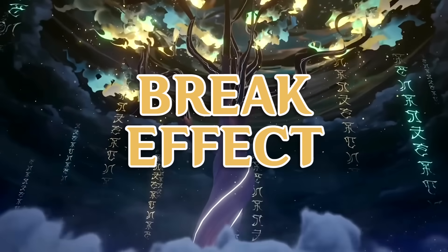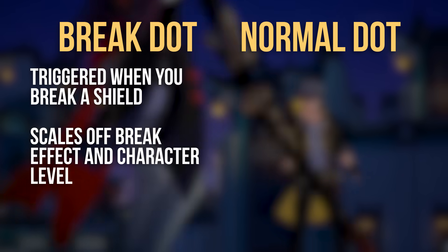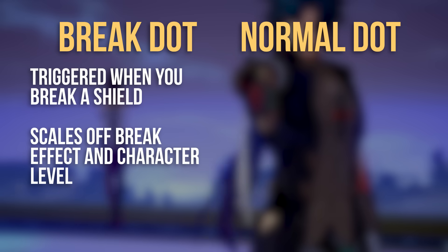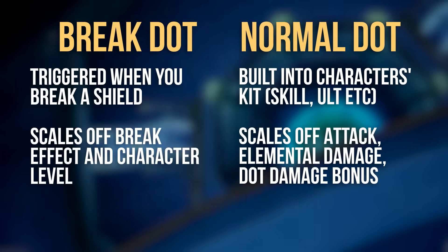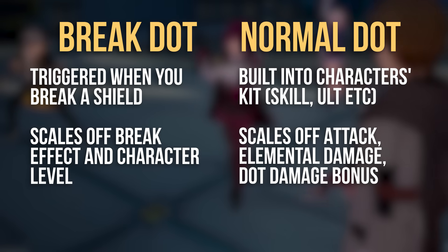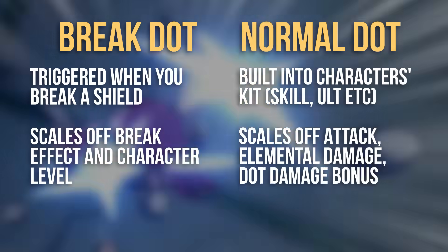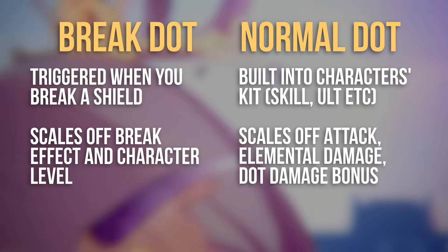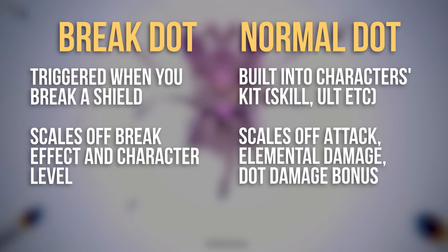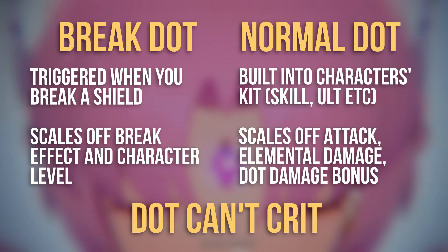Next we'll look at break effect, but for context understand there are two different types of DOT: Break DOT and Normal DOT. Break DOT is triggered when your character breaks an enemy's shield and scales off that character's break effect and character level. Normal DOT is when the DOT is built into the character's kit without the need to break a shield — like in Kafka's ultimate, Sampo's talent, Luka's skill and so on. It scales off attack, elemental damage and DOT damage bonus, but bear in mind it's not able to crit. I recommend building for Normal DOT because it's easier to trigger.